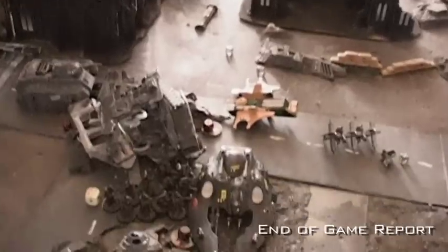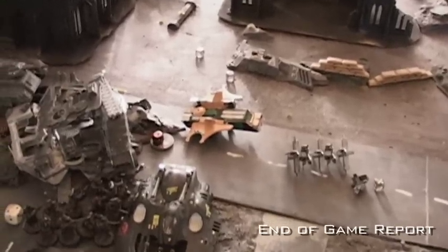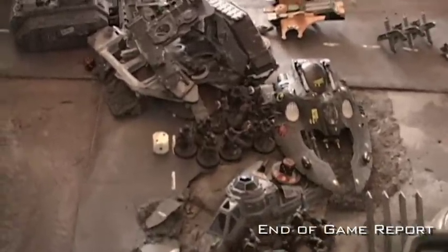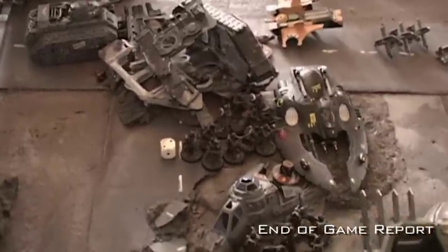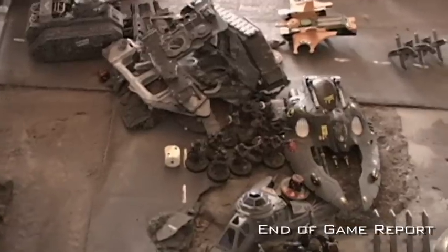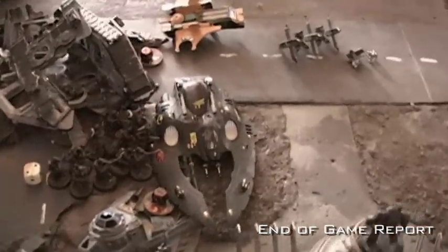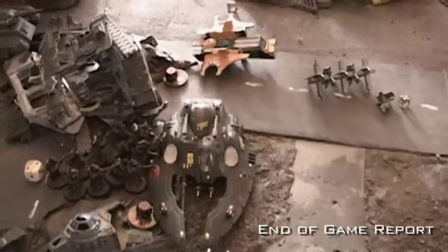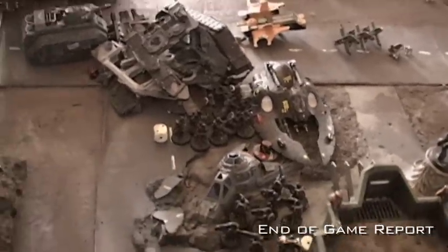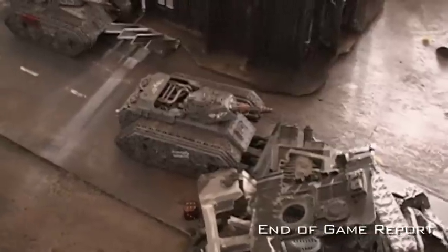I think the reason we called it was over here - I got some shots off on his Piranha, which was his last-ditch hope as a scoring unit, and it's gone. The Penal Legion squad there rolled furious charge, counterattack, and fleet. Fleet let me re-roll the charge distance - I rolled a six and a two, re-rolled the two and got a second six. I needed boxcars to get the assault and they charged in with furious charge. With the combined strength four against rear AV ten plus the Eviscerator from the Ministorum Priest, they just tore it apart - wrecked. He kind of lost both his vehicles in the middle, and my Bane Wolf is primed to snag the four-point center objective.